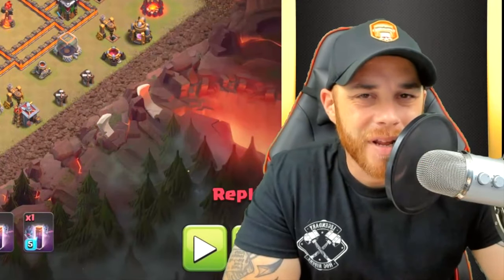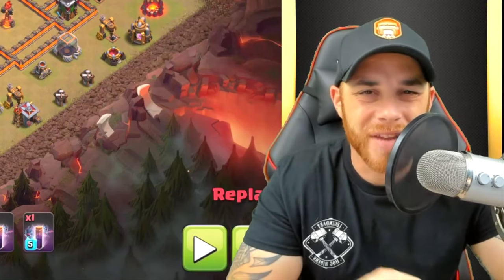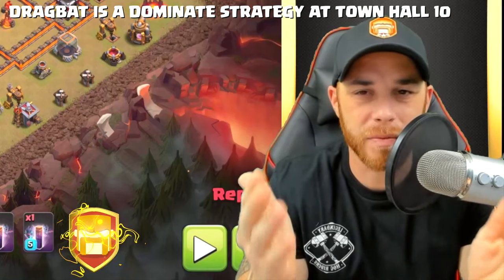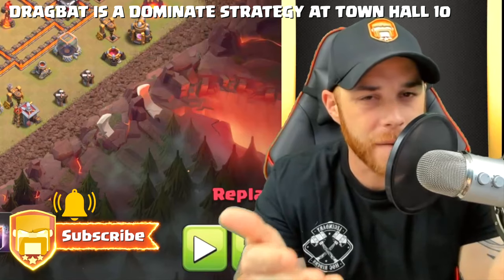Hey, what's going on guys, Joe here coming at you today from Town Hall 10. We're over here in Bad Rabbit EDU and we're going to take a look at some of their Town Hall 10 attacks — drag-bat to be specific, because it's probably one of the more popular attack strategies on the right bases.